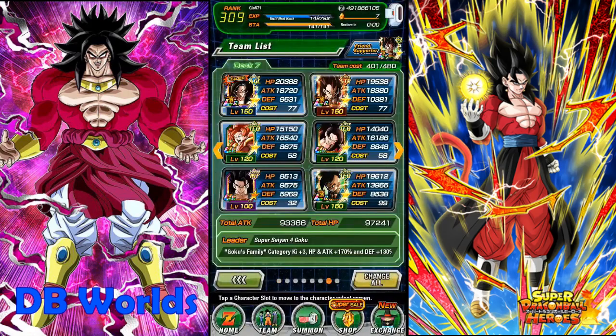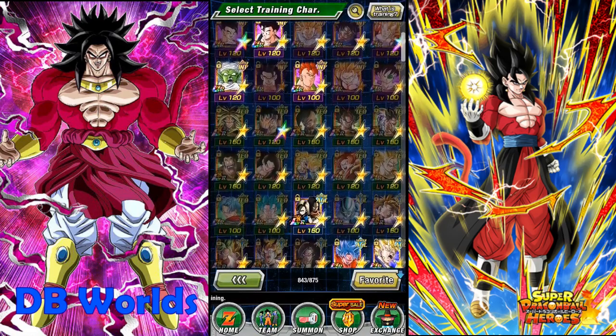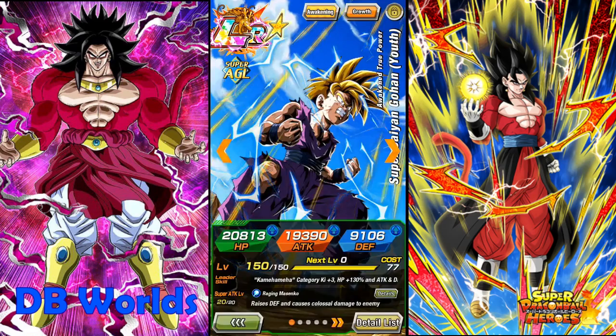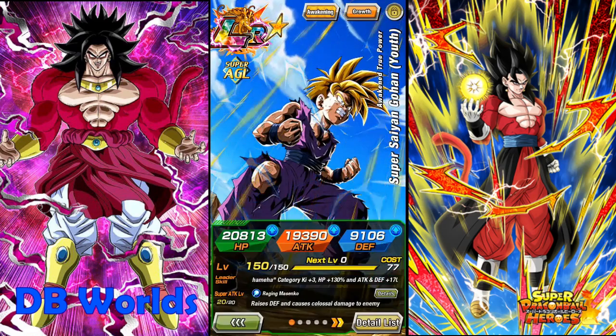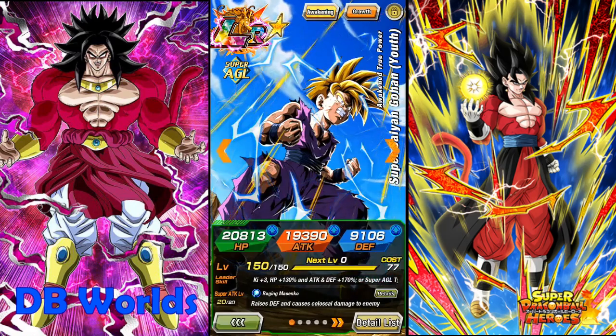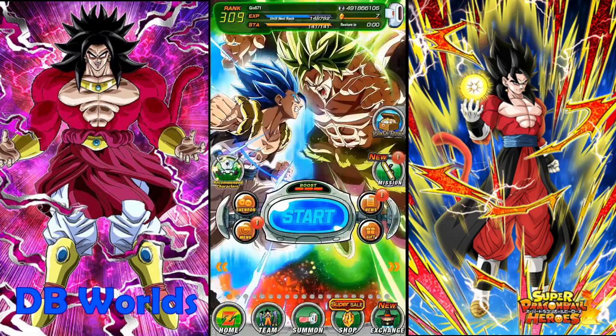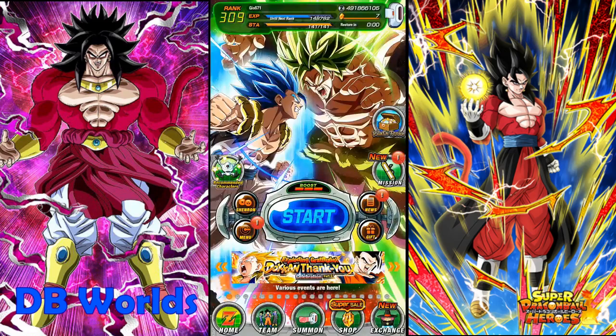Once you reach rank 100 you should have about 283 as a team cost, which is still not bad, but you still want to make sure that it's pretty high so you can fit a lot of good characters on your team. Keep in mind that a lot of LRs have a team cost of about 77. For example, this LR Gohan right here has a team cost of 77, as you can see right here under the defense.